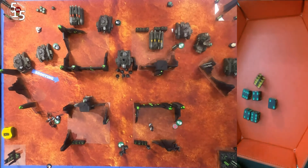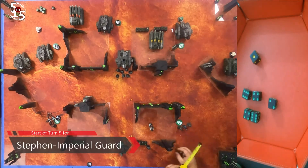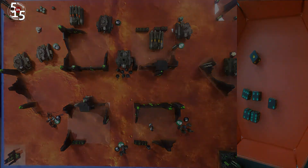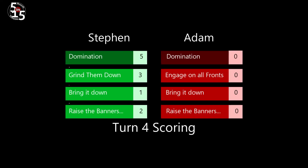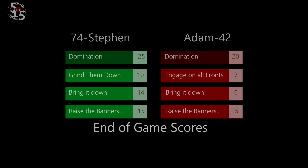Steven is going to table me here in turn four, so we're not even stopping to check the score on turn five. Moving into turn five, because I'm tabled, Steven scores any points that he can move his units to score. He counts the score for Grind Them Down because I have nothing left on the battlefield. At the end of turn four, Steven is finally pulling away with a score of 39 to Adam's 32. In turn five, with Adam having no units on the battlefield, he can't score any points. Steven also can't score any for Bring It Down because he's killed all the vehicles. At the end of the game, including paint score, Steven commands 74 points compared to Adam's 42 in this brutal game.